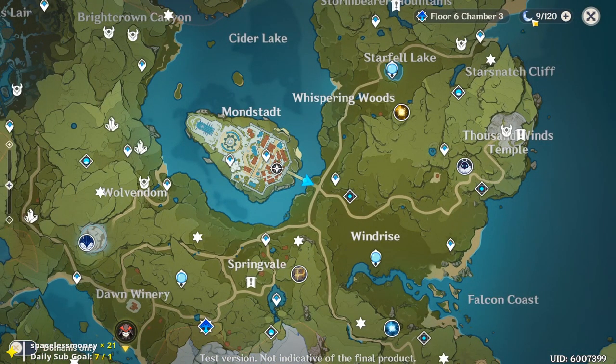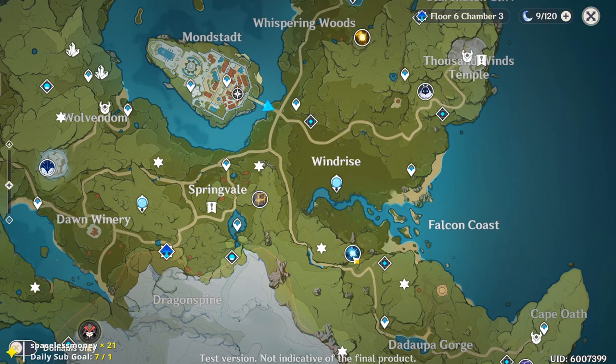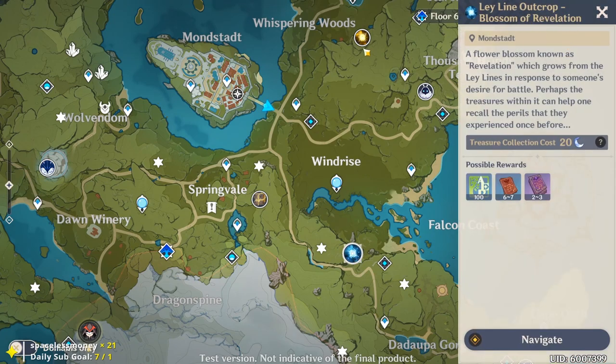Number one: use your resin. Right up here in the top right you have original resin, which is your stamina in the game. Don't keep it capped at 120 out of 120. I would say start by doing the Leyline Outcrops, whether it be the Blossom of Revelation or the Blossom of Wealth. Go for the Blossom of Revelation since it gives you XP for leveling up your characters, which you want to prioritize first. All the other stuff like weapons and talents you'll get through just adventuring and story quests.